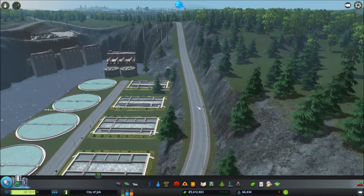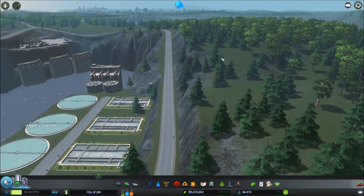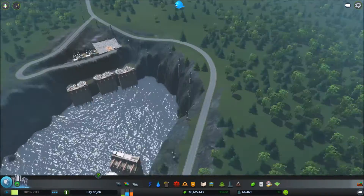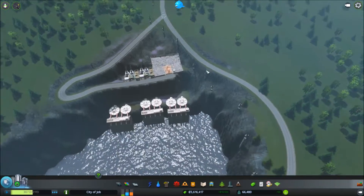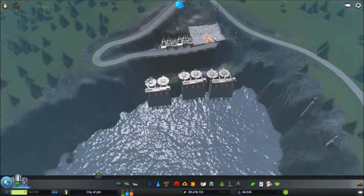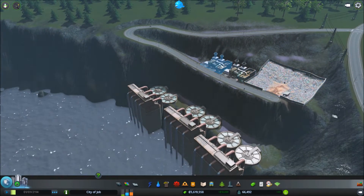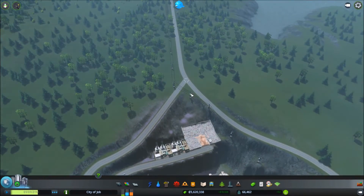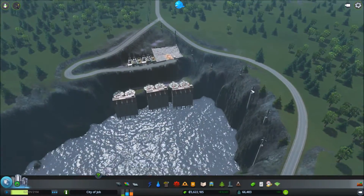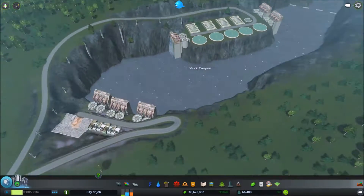This road turned out a lot better than I could have hoped. Originally I had it going up this direction somewhere, but I decided to take it down around the edge of the canyon - it turned out really cool. We have a little intersection to go down to, a little switchback here to come down into the landfill and the incinerator plants. It looks pretty cool. Our power lines trailing along the canyon - it looks nice, as far as waste facilities go.